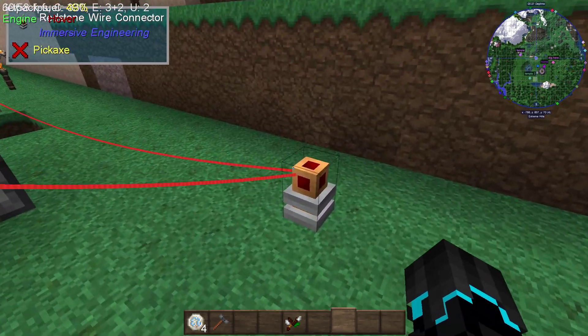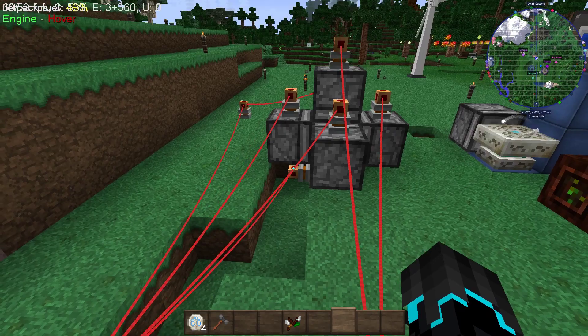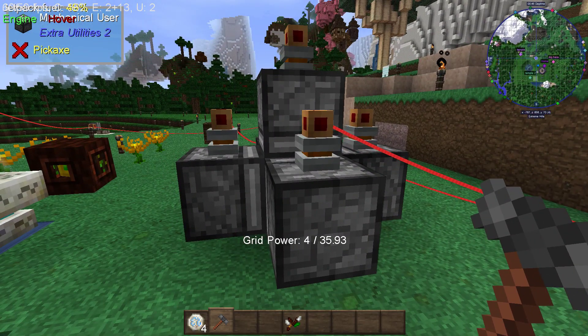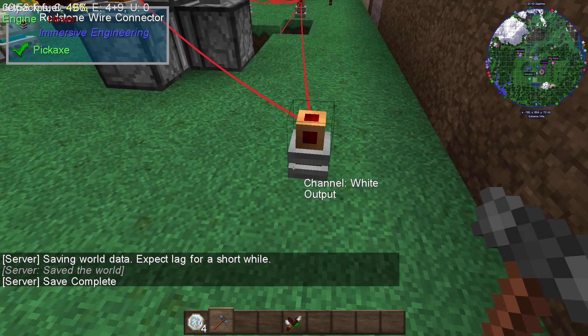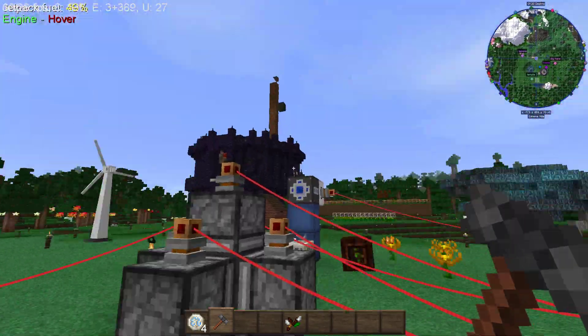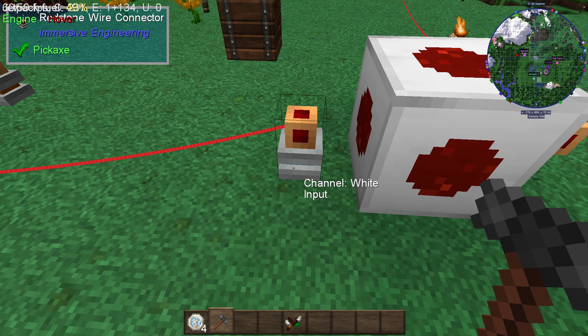What I did was place one of these ender porcupines in the center of all six mechanical users. Now you have a basic idea of what it should look like. When setting this up, make sure there is a redstone wire connector on every single block including the one down here. I know there are other ways to do this and more efficient builds out there, but for simplicity's sake — and since I didn't look up a single guide and I don't do Botania — I did this myself. When you hover over one of these with your engineer's hammer you'll see it's set to channel white. You can right-click with your hammer to change it to input or output. You want all of these set to output.